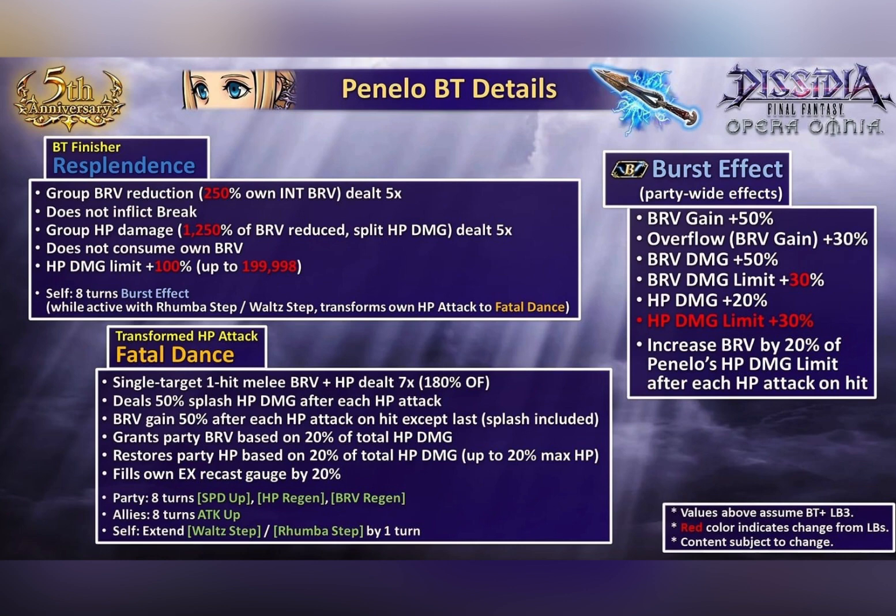The burst effect — aside from the normal auras like brave gain and HP damage limit — the most interesting part is the increased bravery by 20% of Penelo's HP damage limit after each attack on hit. So we're getting another brave refund similar to Fusoya or Snow, but this time it's not tied to your HP damage dealt or initial bravery, but tied to Penelo's HP damage limit.